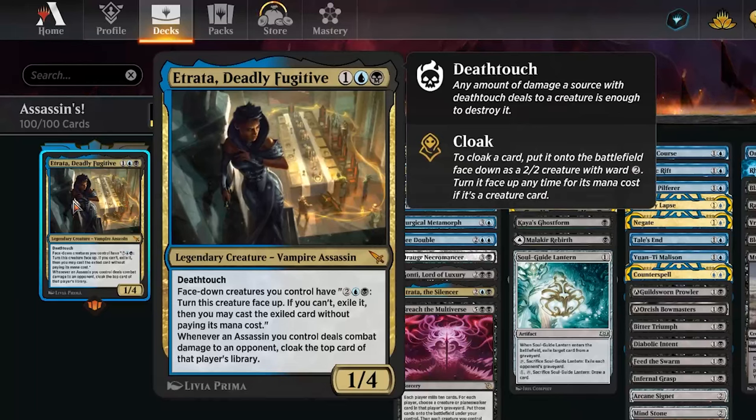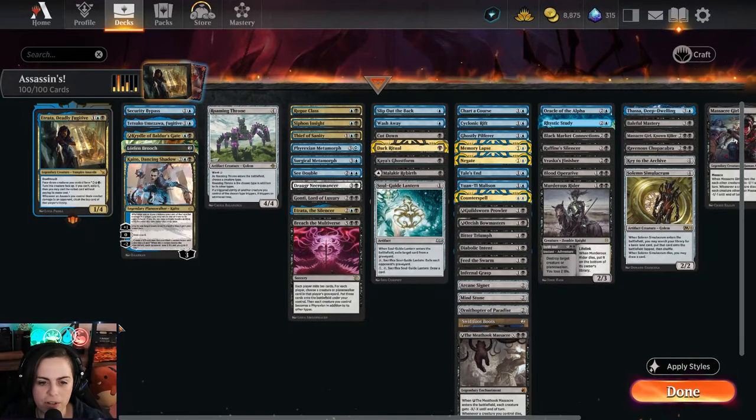Today we're rocking Etrata, Deadly Fugitive — three CMC, has deathtouch. The cool ability they have is face-down creatures you control have: pay four, turn this creature face up; if you can't exile it, you may cast the exiled card without paying its mana cost. And whenever an assassin you control deals combat damage to an opponent, cloak the top card of that player's library. So basically this commander is going to bonk face, exile a card, and you can flip it and cast it for yourself.